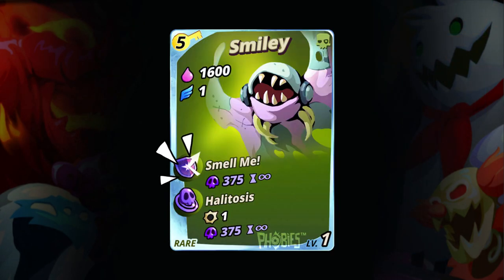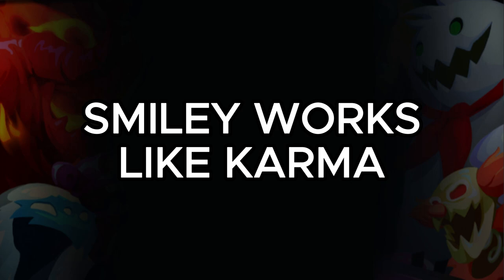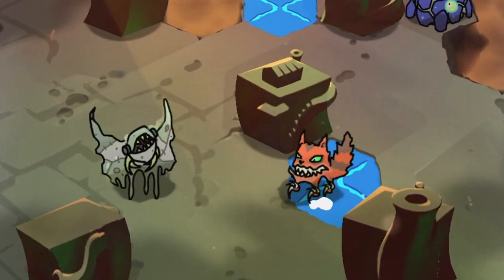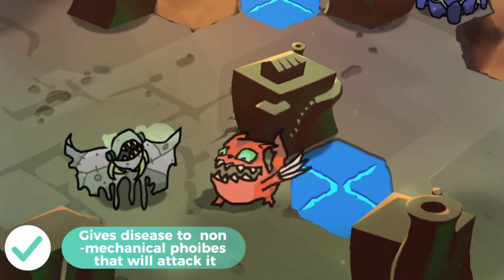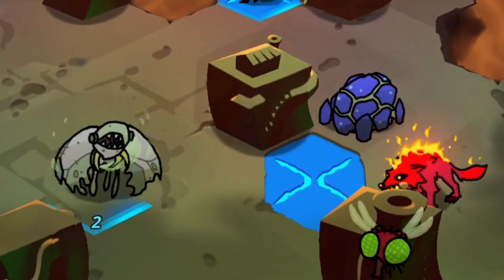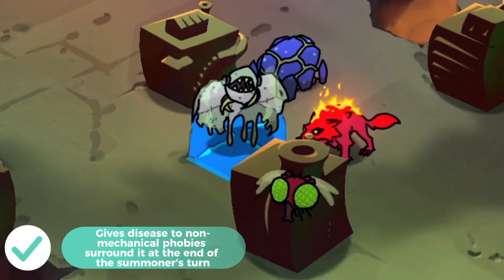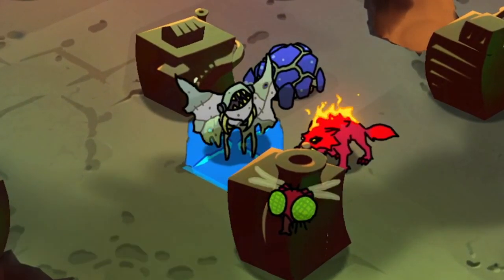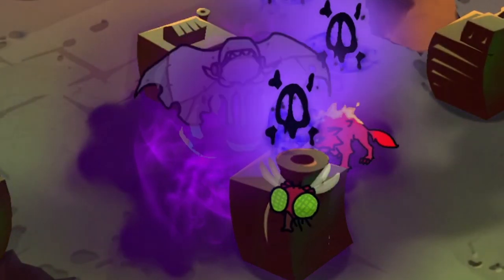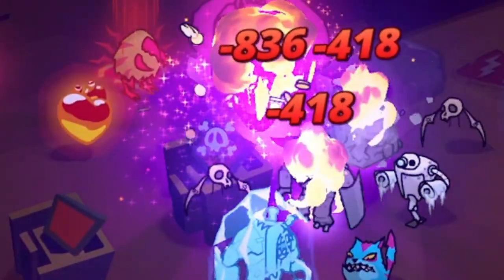Next, we have Smell Me and Halitosis. These two passive abilities are owned by Smiley. They both give disease damage but the ways are different. For Smell Me, it works like karma — if a non-mechanical unit such as monster, undead, and dimensional phobies attack Smiley, they will get disease. And disease doesn't have any cure. Meanwhile, in Halitosis, if Smiley managed to get close to non-mechanical enemy units, all nearby non-mechanical enemy units surrounding Smiley within one tile will get disease at the end of the summoner's turn.